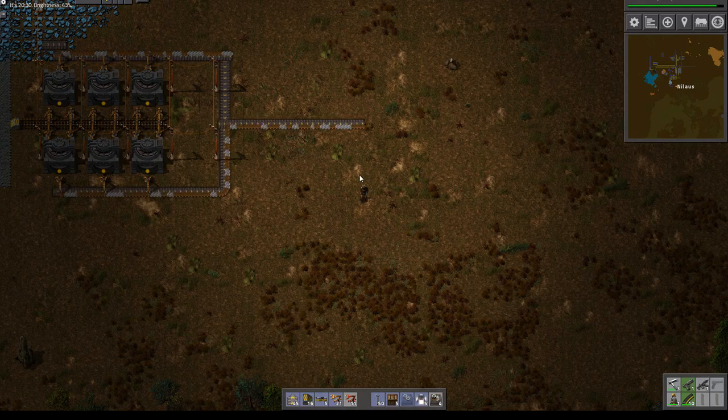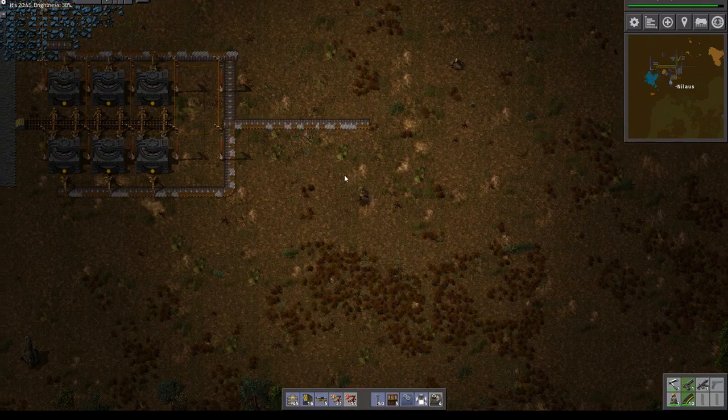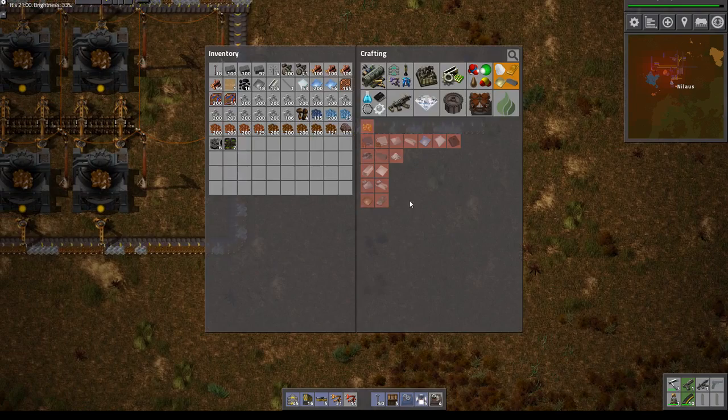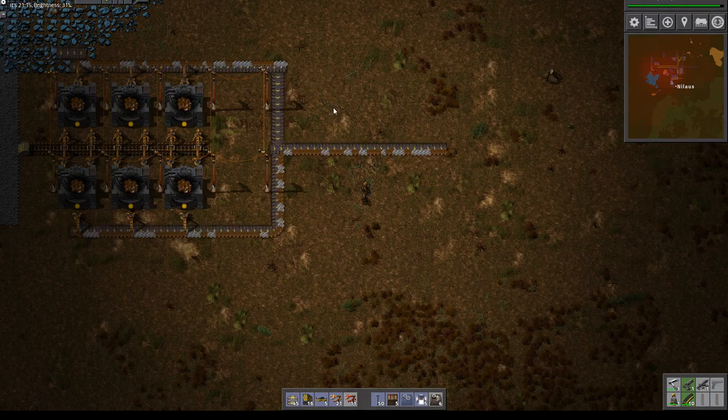Hello and welcome, my name is Nilos, and this is episode 9 of our let's play campaign. We will play with uranium power, Bob's mods, and all of the Angel ores.